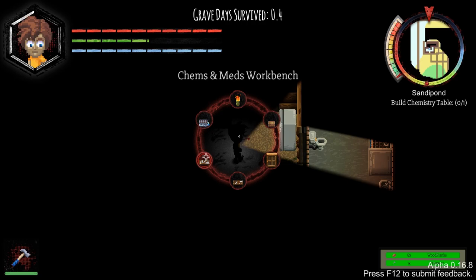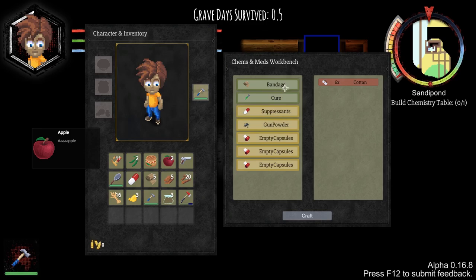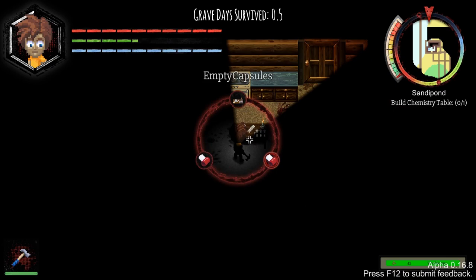We can build a workbench - a chems and med workbench. That's actually what we need to do - it's an objective. We can make empty capsules out of wheat. I might as well do that. Now I need eight of these empty capsules if I'm going to make suppressants, and they also need a bunch of other stuff as well. We've got a bit of sulphur, but not got anything else though. I'm still a bit hungry.